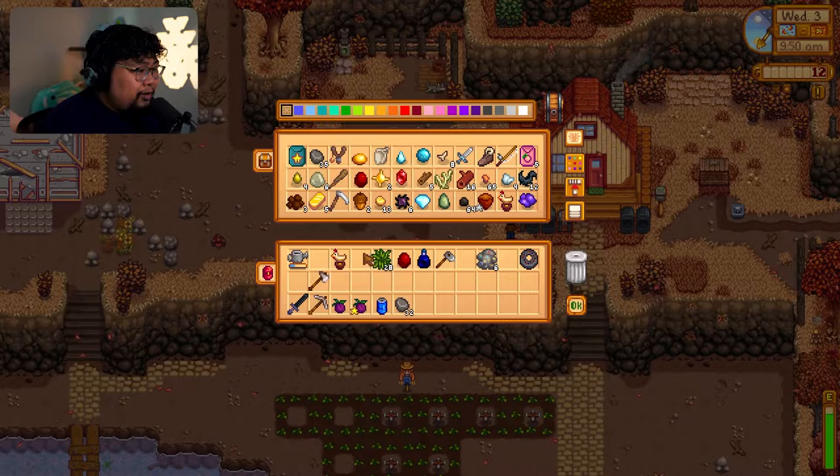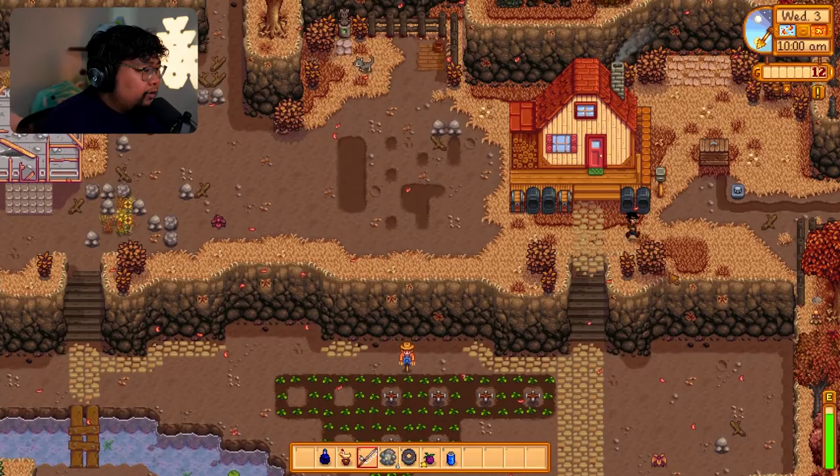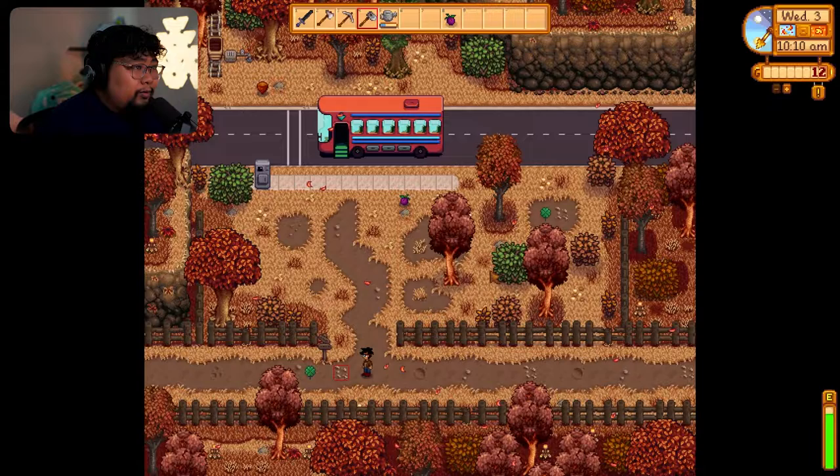Since we're going to be focusing on fishing today, let's clear up our inventory. I'd probably want my tools in inventory — just keep these main ones. Let's go ahead and fish. I keep forgetting our fishing guy's name.